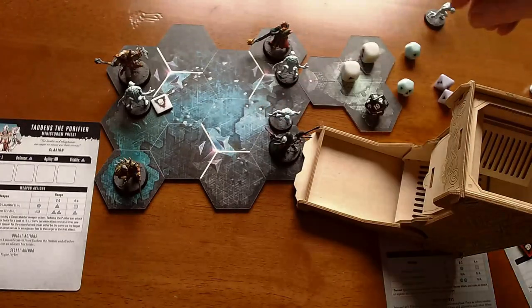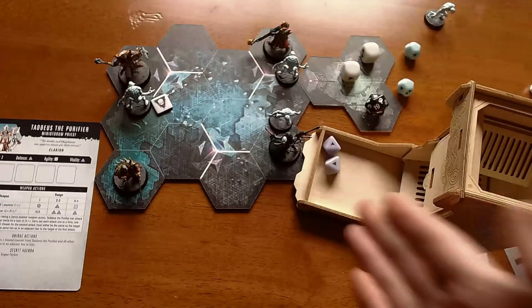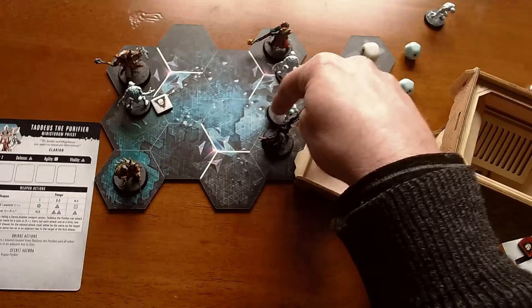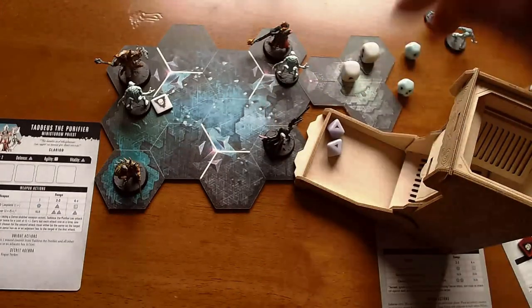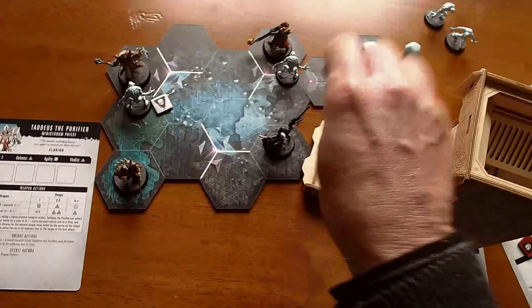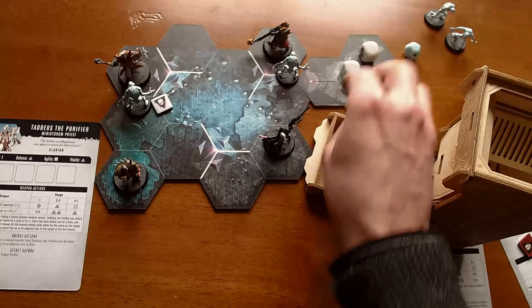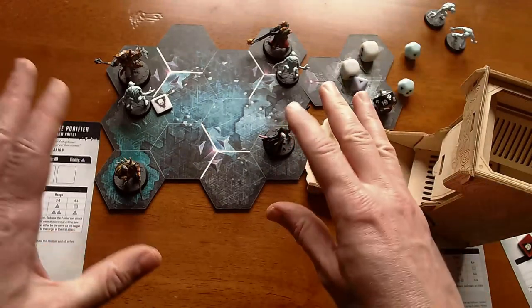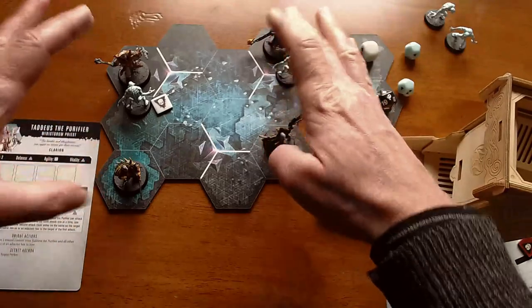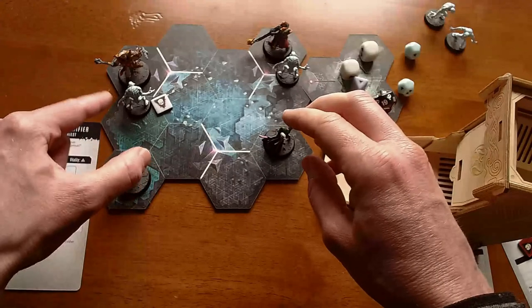Amelin doesn't have anything particularly special either. She's just got her power blade, which is 2d8. Two hits — this ghoul is dead. Does she get inspired by that? She needs to roll a one or a two. She rolls a nine, so no, she is not inspired by that kill. This is good because now it's basically two on one — Janus and Amelin can both help against the remaining ghoul.